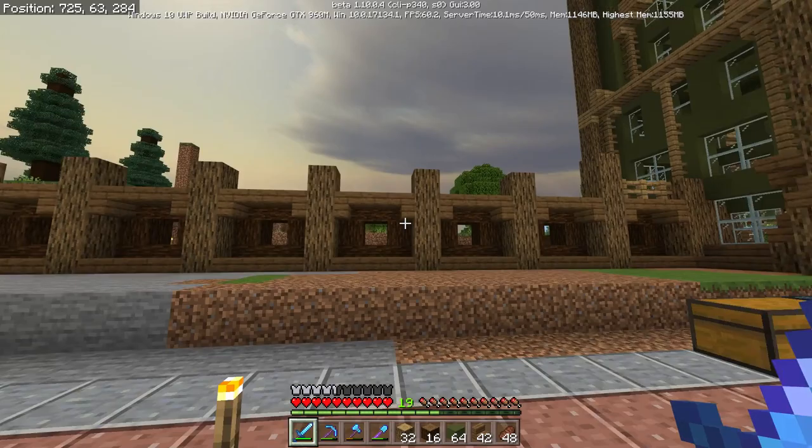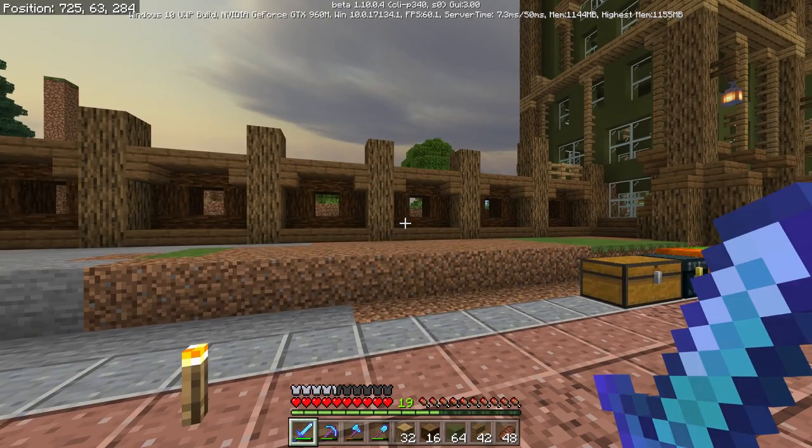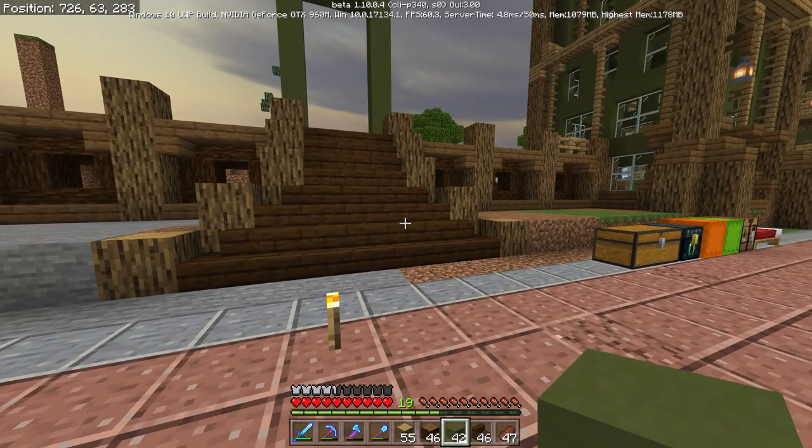This is the base design I came up with. I like the dark colors because the rest of the house is kind of green with the lighter wood colors. It's a little expensive but it looks good.